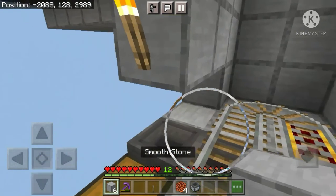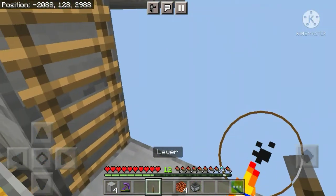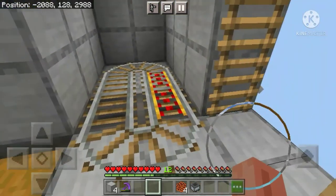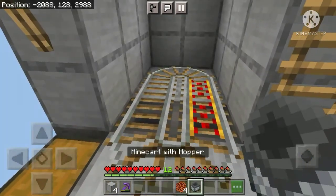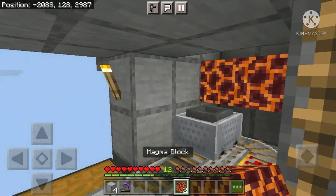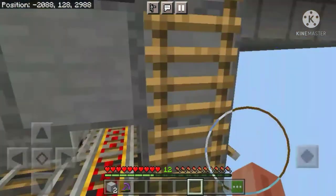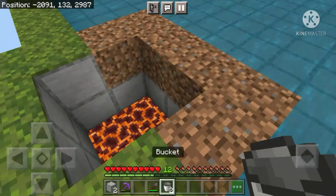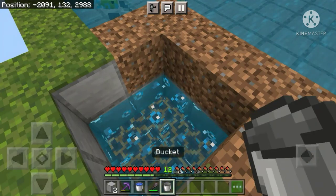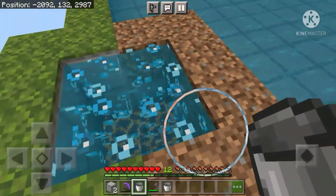Now place two stone blocks over here. Then crouch down and place a lever on this block and flick it — if you've done everything correctly the powered rails should turn on. Now just place a minecart and push it. Now place four magma blocks over here, and then two stone blocks over here. Now go up, fill in your buckets with water, and turn this area into a water source block. Now you can break these dirt blocks.